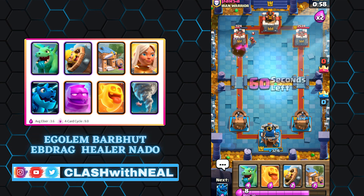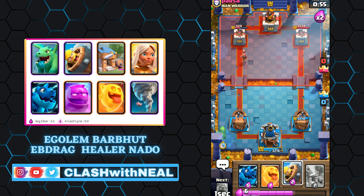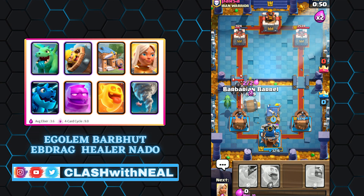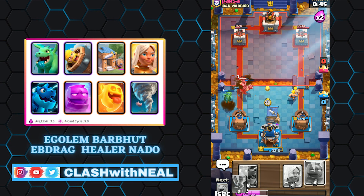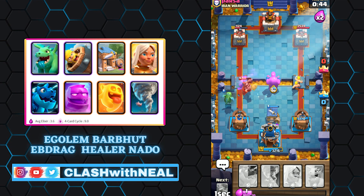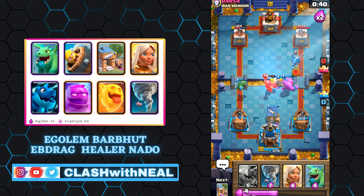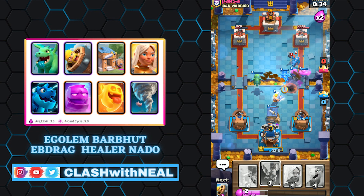The Electro Dragon is also very effective behind an Elixir Golem. He will be able to clean enemy units with his chain damage, and can also be used in defense to stop units with a charge mechanism such as the Prince or the Battle Ram. The Baby Dragon inflicts valuable area damage, and its high HP allows it to contain enemy attacks and defend air troops.